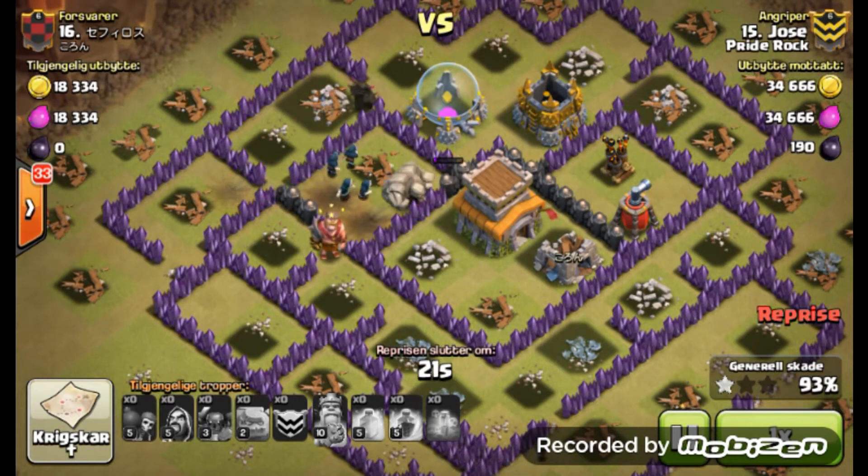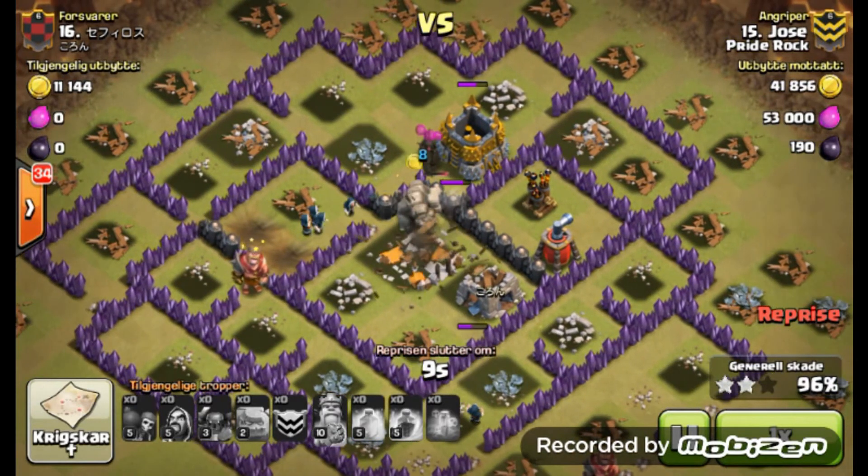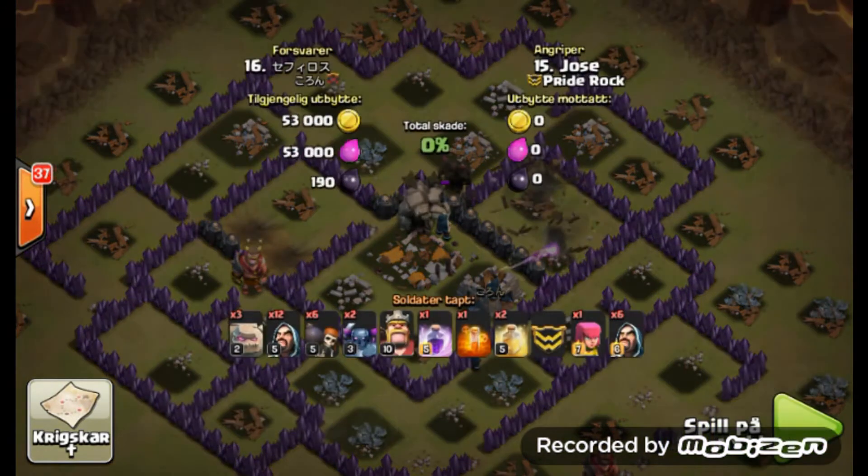So it's cleanup time. He's got enough Wizards here, and that level 3 Pika is going to go to town pretty much cleaning up. Wizards are going to rumble through and take out the rest of those non-threatening defenses. Very good attack by Jose — wonderfully done.